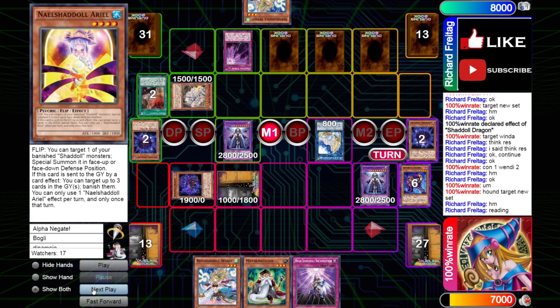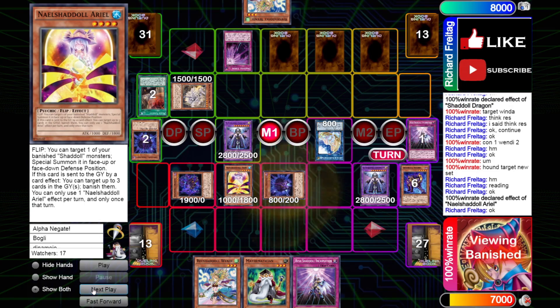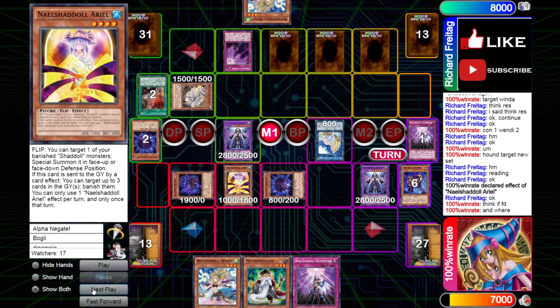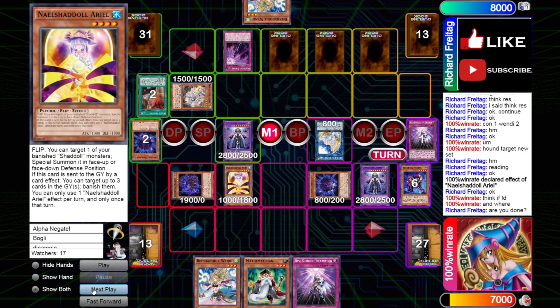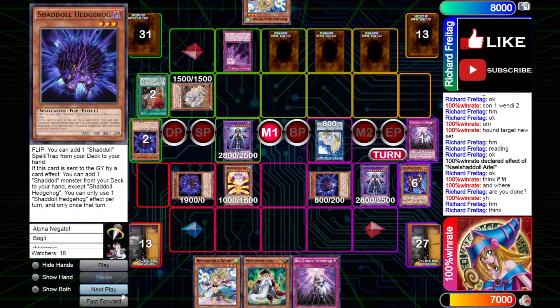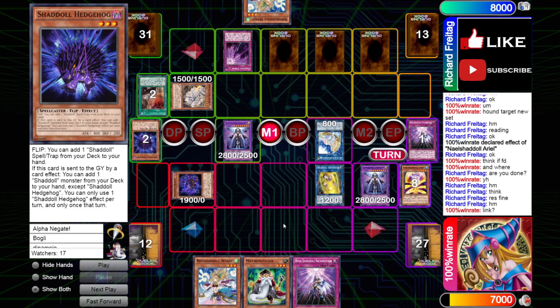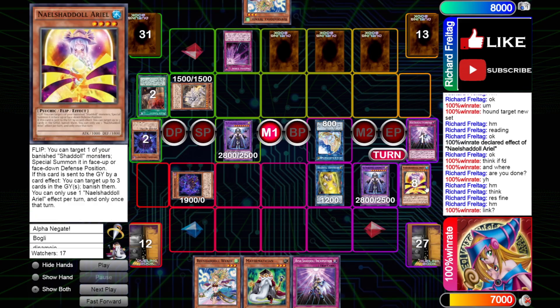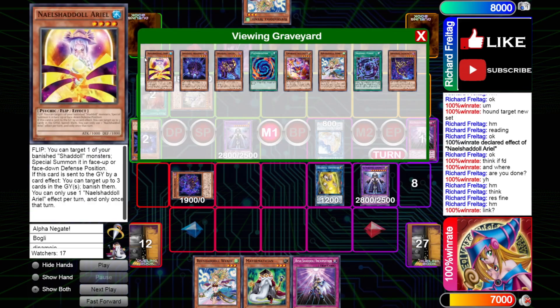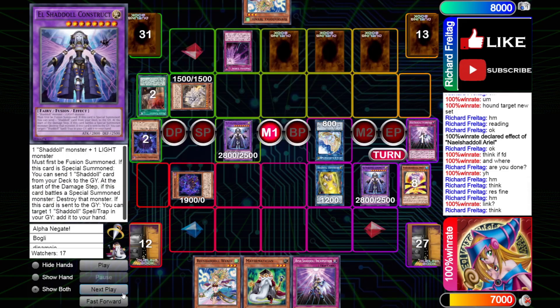This way, Ariel's effect could get another body on the board, or he gets to set it as a follow-up to search a Spell or Trap. He's going to end it right under the Artemis, putting it face up — presumably to link it off later on. And that's exactly what it does. I believe he's going for the Shoal Construct — yeah, Shoal Construct Fusion. This card is pretty incredible. At this point, he still can't use IDP to get rid of any of the Constructs because none of them have hit the Grave yet.